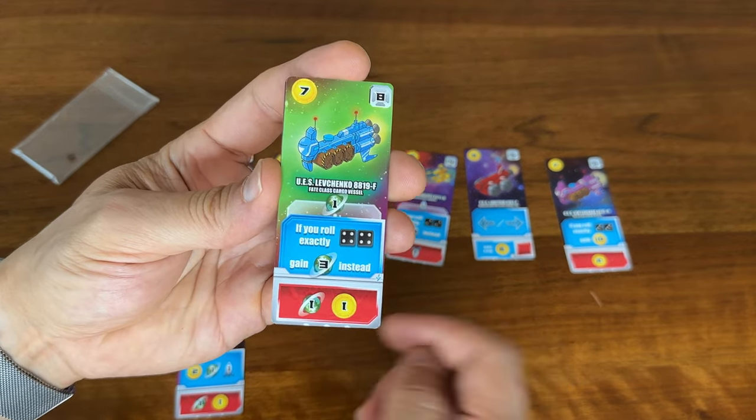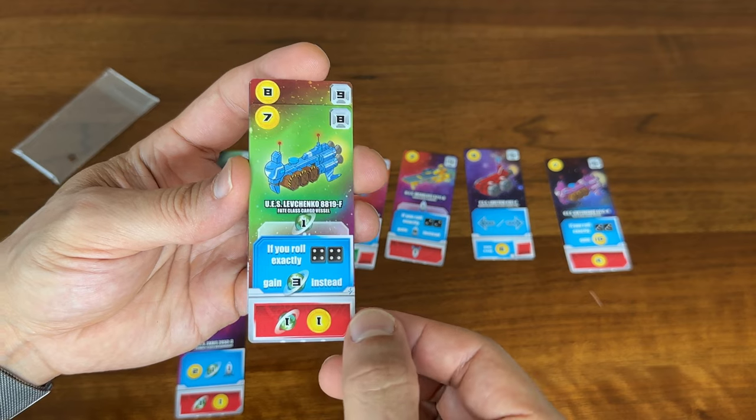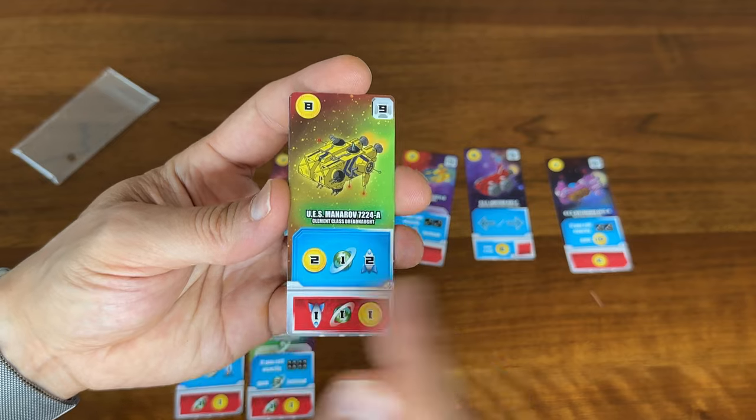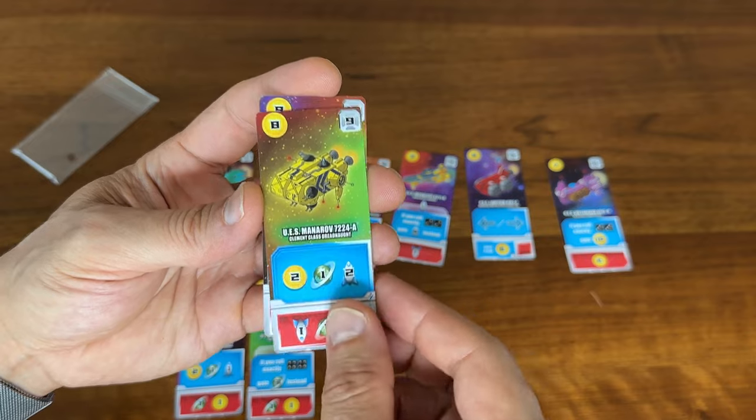Number 8 is another one where if you're rolling double 4s, you're getting a reward — some strong income or production. Number 9 is another combo card where you get a lot of different rewards just for hitting that 9.